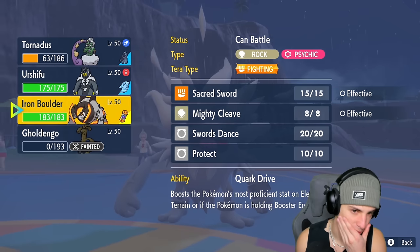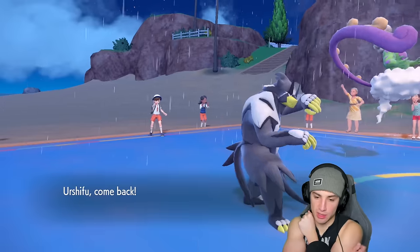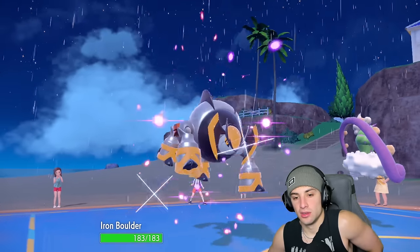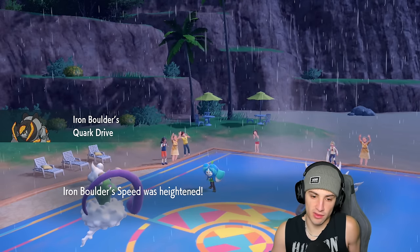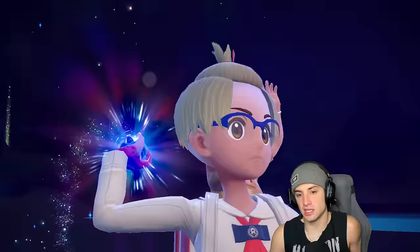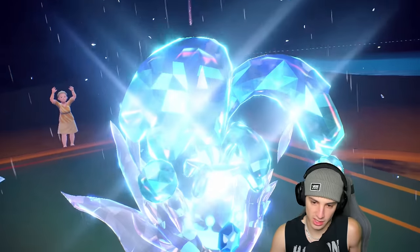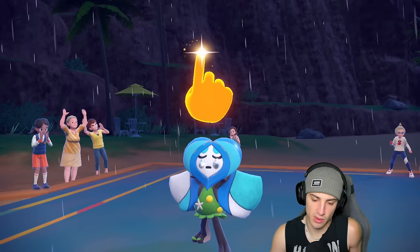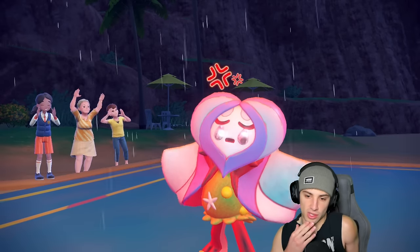I want to Taunt, so I'm going to swap in Iron Boulder — we know Follow Me is coming. We're still going to Taunt so it can't Follow Me later. I go into Iron Boulder and use Quark Drive; the Quark Drive comes out and I'm scared of Rage Fist, but I think we should be fine. We get the speed boost and they Terastallize Annihilape into Water type. This is why we wanted to Taunt — we don't want Water Absorb going crazy. We successfully Taunt it, so it can't use Follow Me anymore.